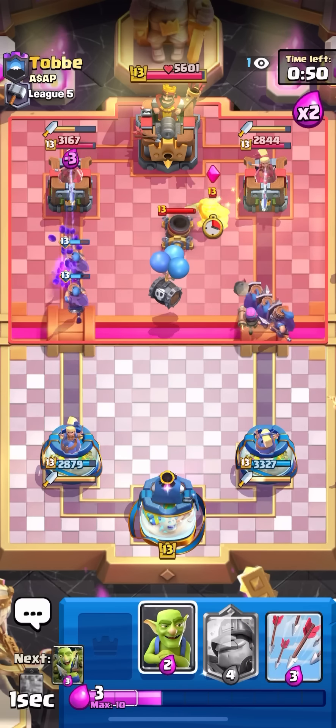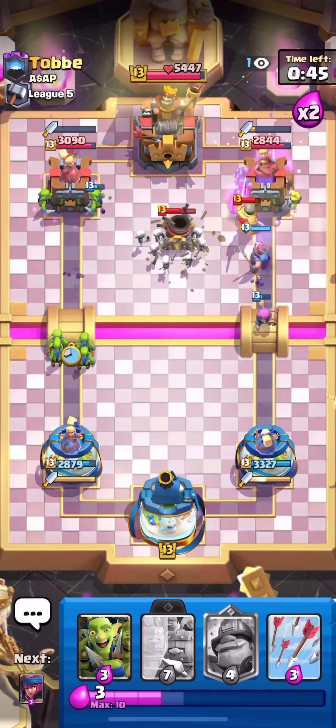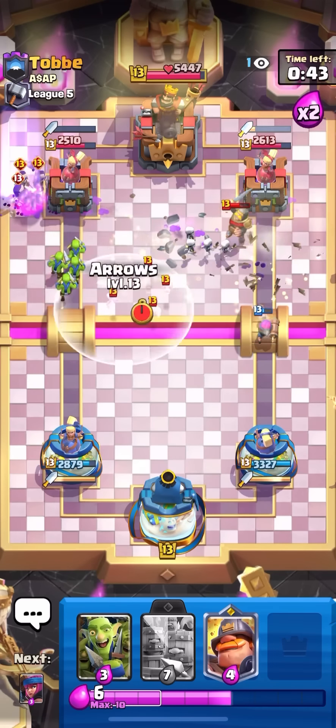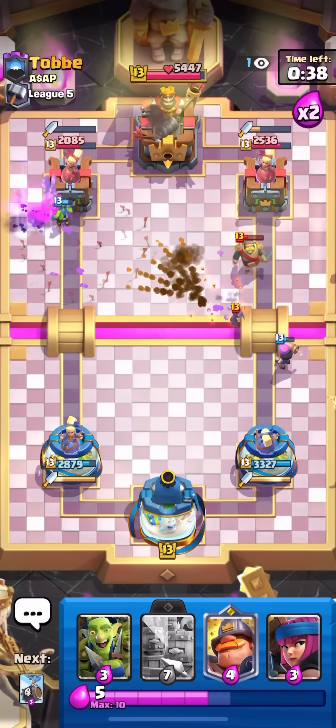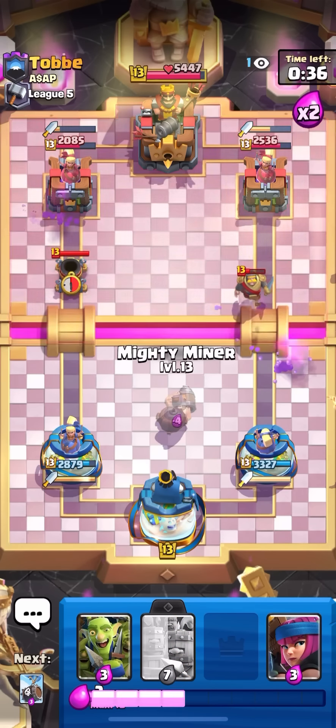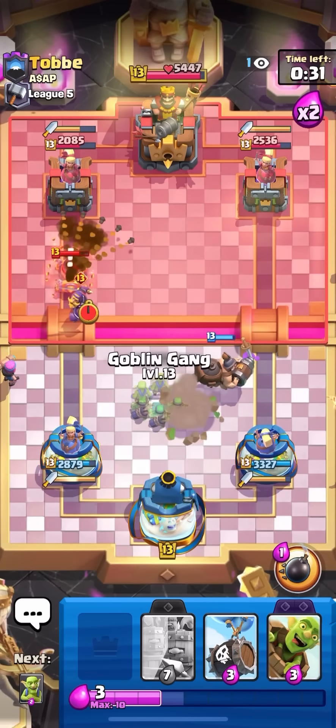I'm going to go for the poison. I'm probably going to skelly barrel the middle on the mortar, then real barrel on the left, fake barrel on the right — because he's going to log the right since I have a recruit there. Nice, the real barrel got so much damage! I'll take that. I'll go arrows, goblins are going to go on the tower — so much damage. I'll go Mighty Miner in the middle and cracker on the side to get damage on the tower and take out the mortar.